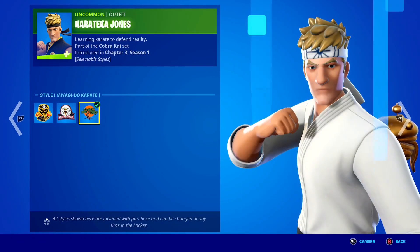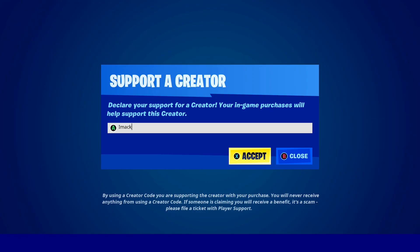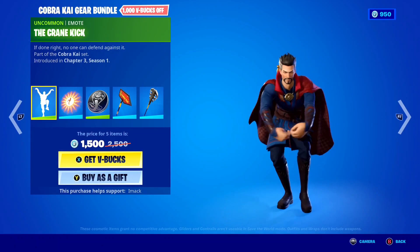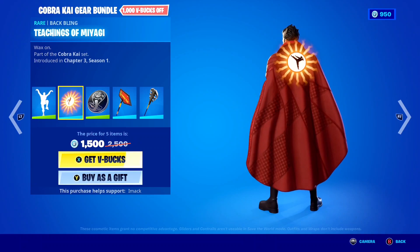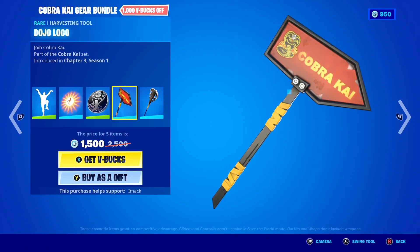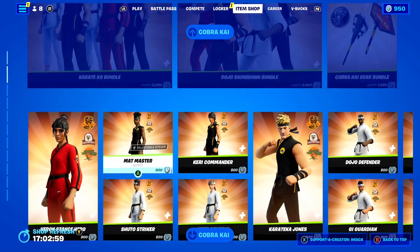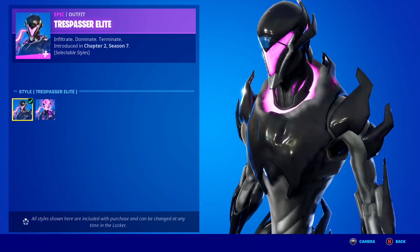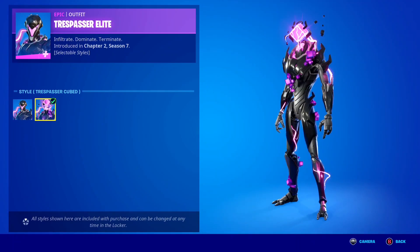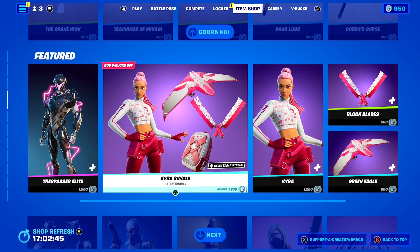These bundles are pretty cool — you've got different logos on each skin as well, which is insane. If you guys want to gift them, let me know down below, and if you're buying them feel free to use code IMAC hashtag ad. We've also got the Cobra Kai Gear bundle, which includes the Crane Kick emote, the Teachings of Miyagi back bling, the Cobra Coin back bling, the Dojo Logo pickaxe, and the Cobra's Curse pickaxe. Moving down, we've got the Trespasser Elite skin back today with the two styles — default and the Cube style, which looks absolutely insane.